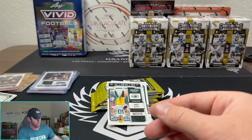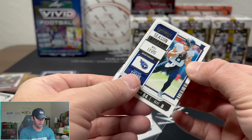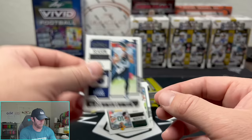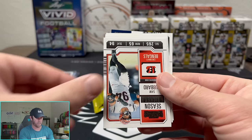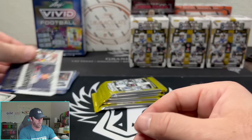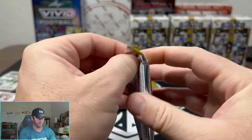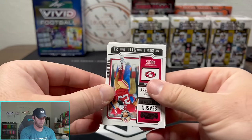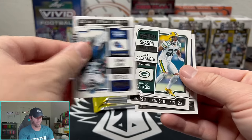Look at that — see it blends in so much. There we go, a little season ticket: Will Levis. That's what it looks like — it's got the little badge right up there, and it blends in so you definitely have to pay attention. I almost missed it even though I was looking for it.